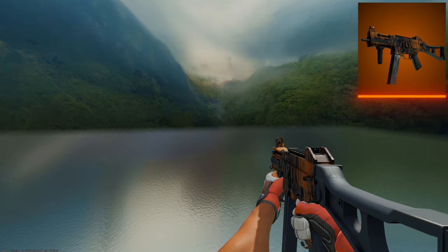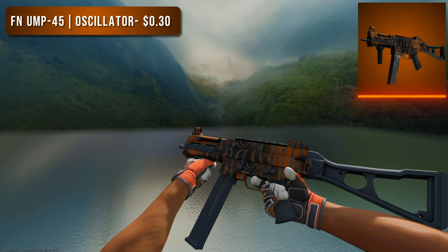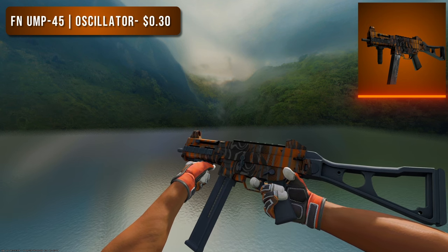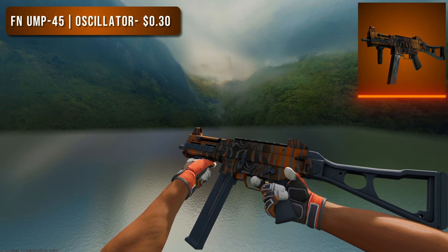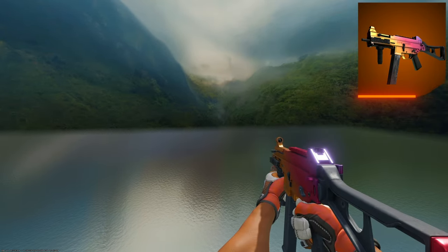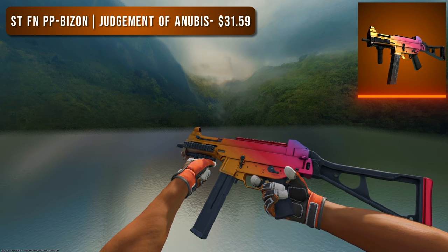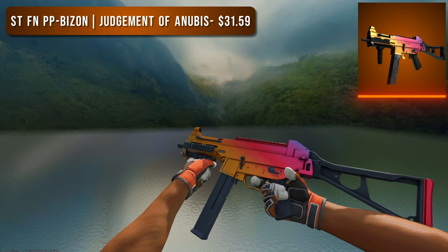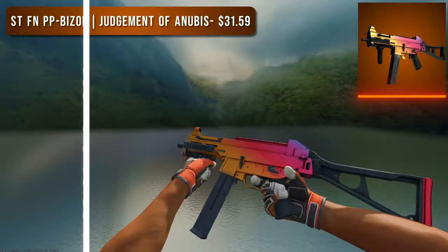The last SMG is the UMP-45. For the budget option we went with a Factory New Oscillator at 30 cents — one of the best budget options on the entire list. There isn't anything noteworthy going on but the oranges pop quite well, so for 30 cents it's a great pickup. For the higher tier option we again have a Fade, and the UMP Fade in Factory New condition comes in at just under $400, which is kind of insane. I think the price is because of trade-ups, but it does look good if you have the money.